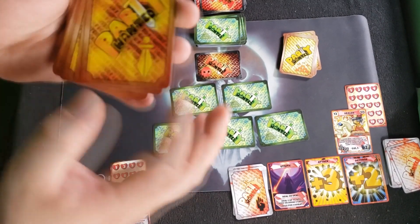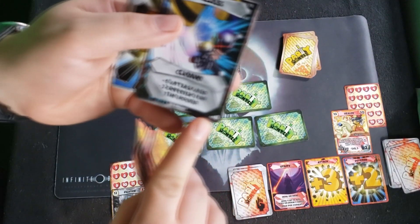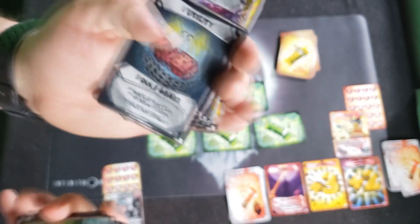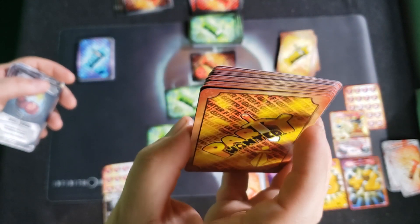Out of your hero deck, look through to find 10 cards that also have that S on the bottom right-hand corner. All of them have 10 cards. Here are my 10 starting cards. The rest of the cards form your build pool, which goes off to the side. Of these 10 cards, shuffle them up and deal yourself 4 — that will be your starting hand.